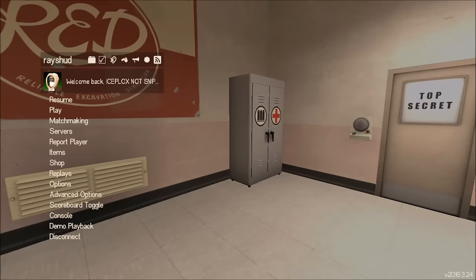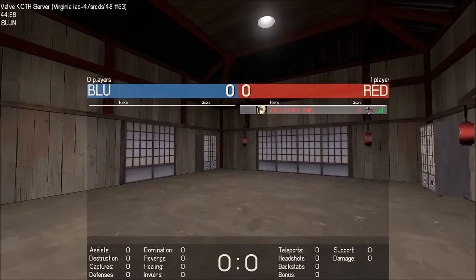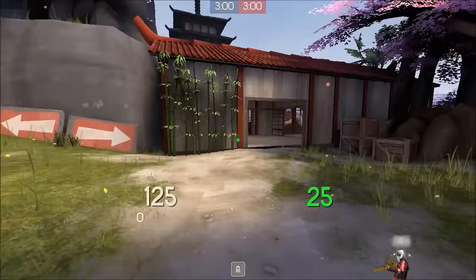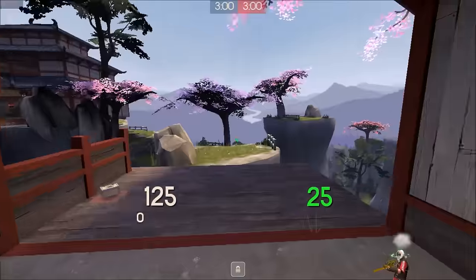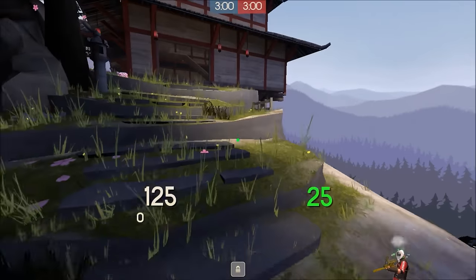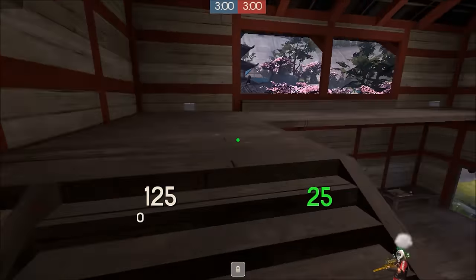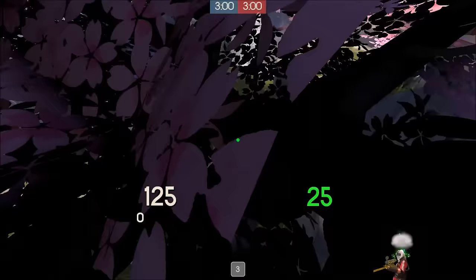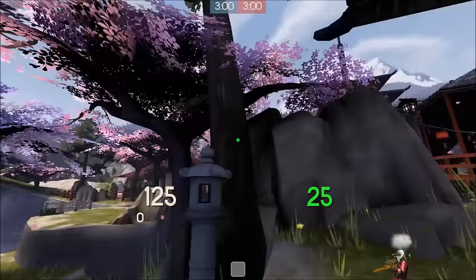Now we're on my second favorite map currently in the game, which is Sewagen. I really like this map, but the spot I'm showing you — I despise it not because it's bad, but because it's so good. I just cannot make the jump no matter how much I try. I'm gonna try a first try right now and see if I can get there. Yeah, it just slides me right off.